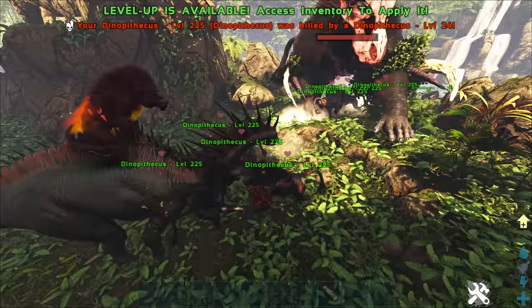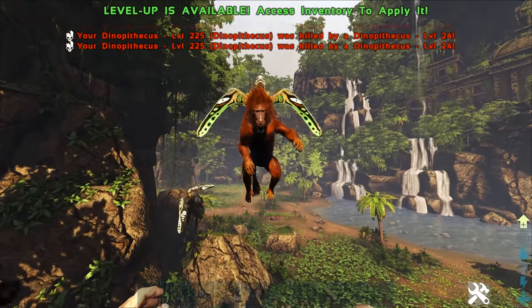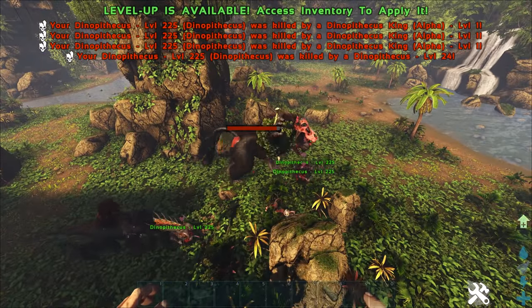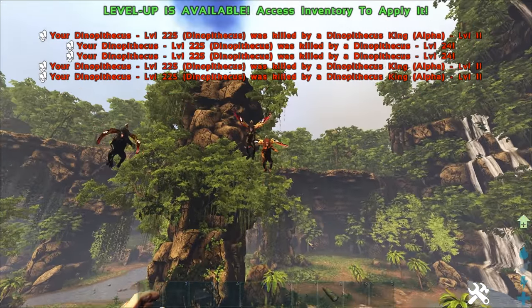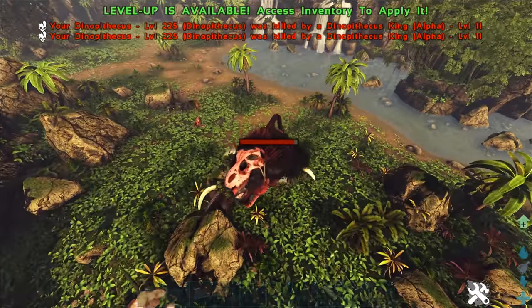He's got Amargosauruses being ridden by Dinopithecus, and he's got flying monkeys as well. Oh my god this boss fight looks kind of crazy. They are actually doing some pretty decent damage to him. These guys up here are throwing grenades at me — and okay, he threw poop at me that time. That's not fair.